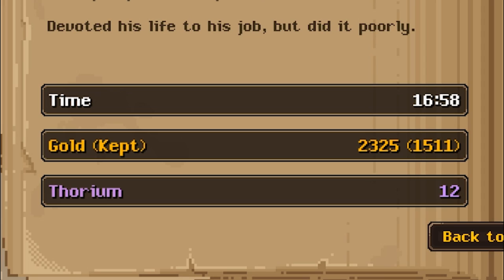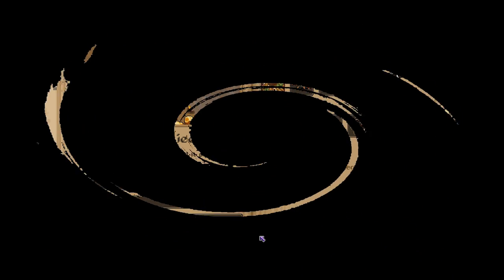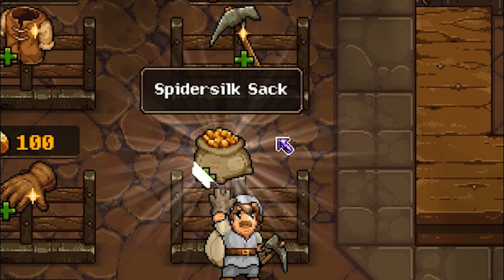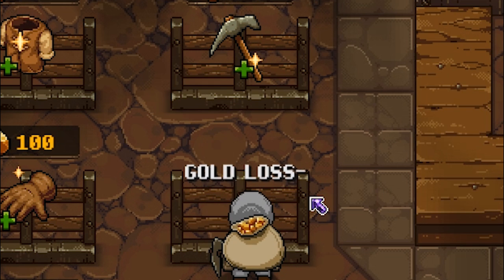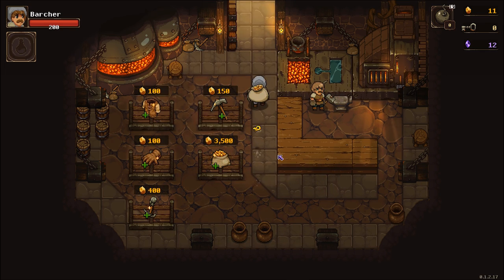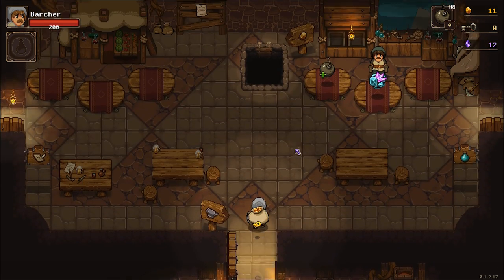I managed to keep 1500 gold after dying, which took quite a while. So now I get a bigger gold bag so I can get more gold for more upgrades. One spider silk sack, please — hopefully that makes a big difference. Next one is 3500. I'm pretty sure I'm not even going to be able to do that until I can defeat the boss and venture further, because I'm going to lose my gold again and again.